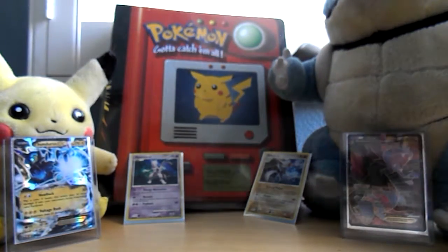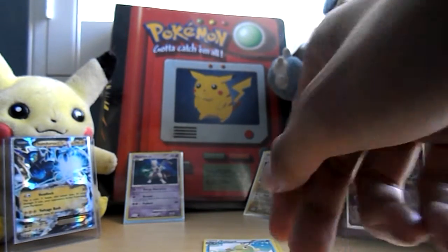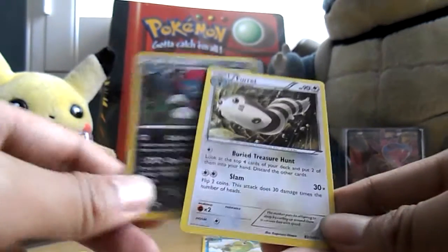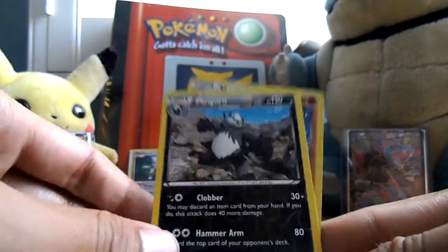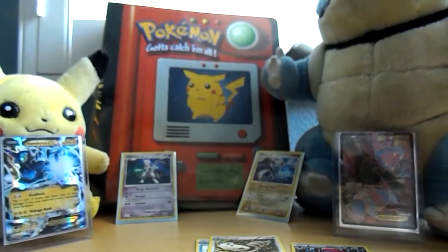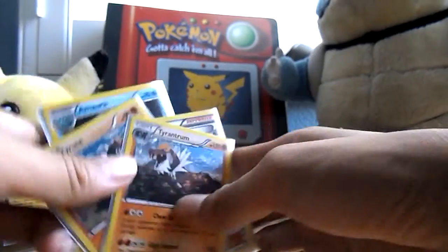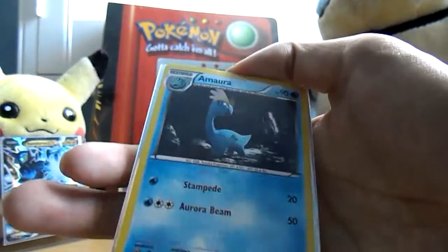Let's go over what we got. From the first pack, we got a reverse holo Makuhita and a Politoad. From the second pack, we got a reverse holo rare Weavile and a Furret. From our last pack, we got a reverse holo Pangoro rare and a holo Machamp. That's next to what we got from the actual box: the Tyrantum holo promo, the Tyrant promo holo, the Aurorus promo holo, the Fossil Researcher promo holo, and the Aurorus promo holo.